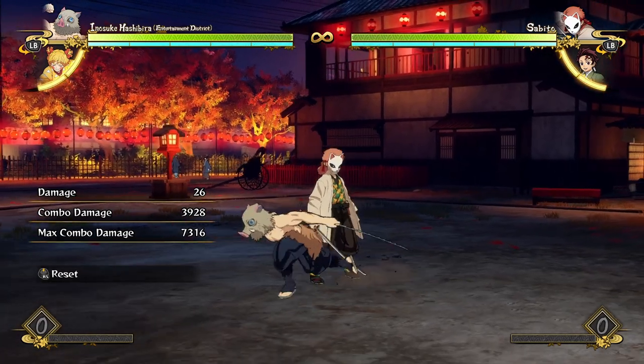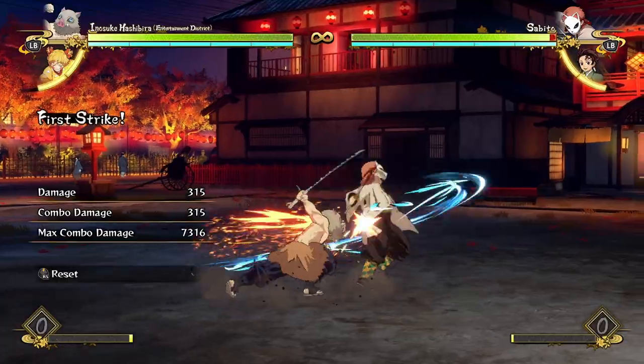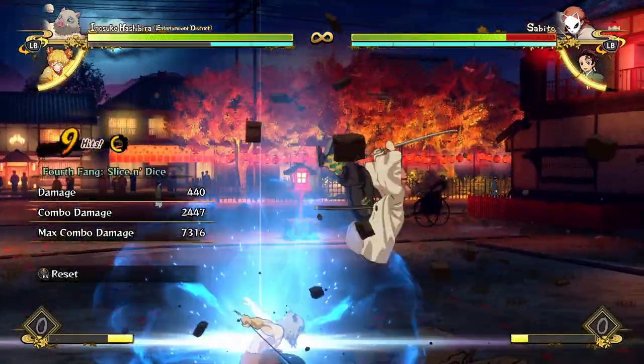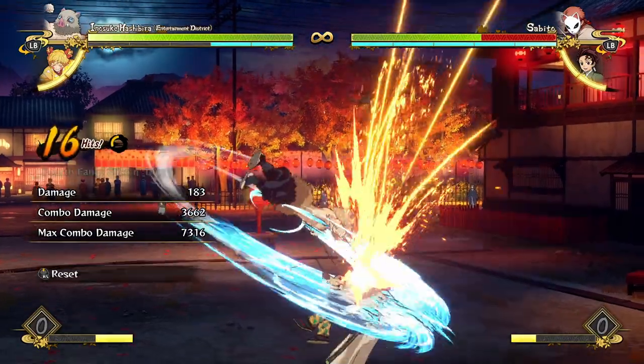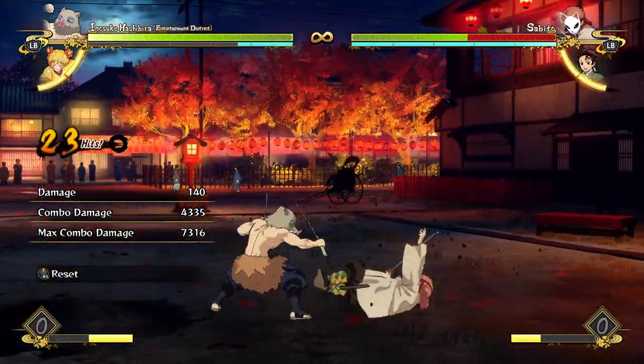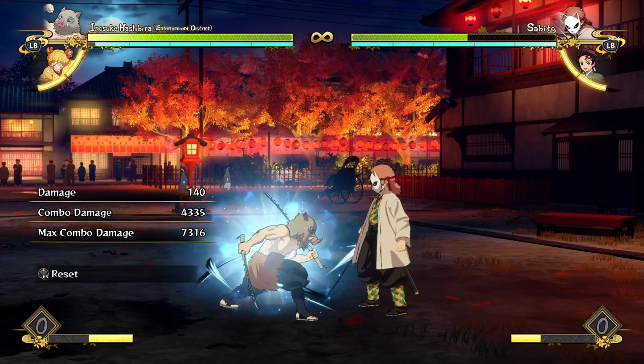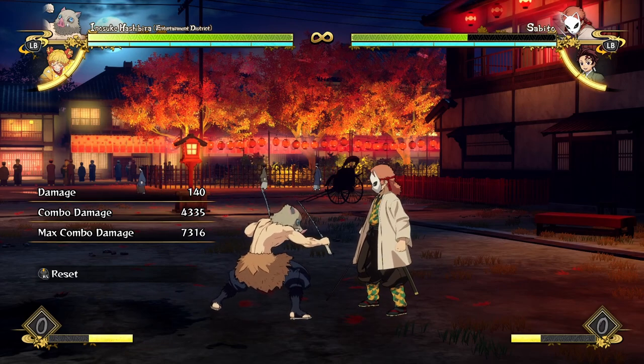If your opponent is in the air, his damage starts getting insane. If you get a regular hit and want to start cashing out, you can do slice and dice into slice and dice in the air, get a free dash up after, then get your aerial attacks in and get a hard knockdown — 4300 damage with a hard knockdown to build back a bunch of meter. It is so good.